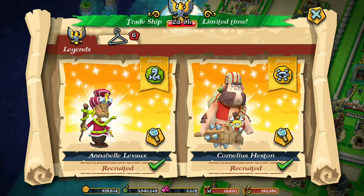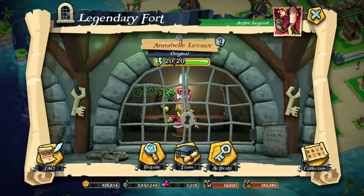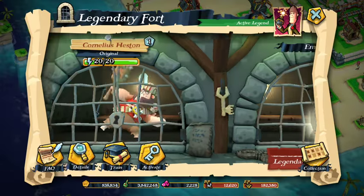So let's recruit this one and recruit this one. Okay great, so I should have those pirates now in my cells.